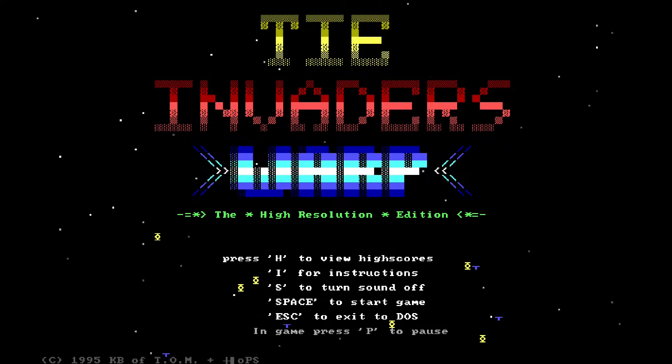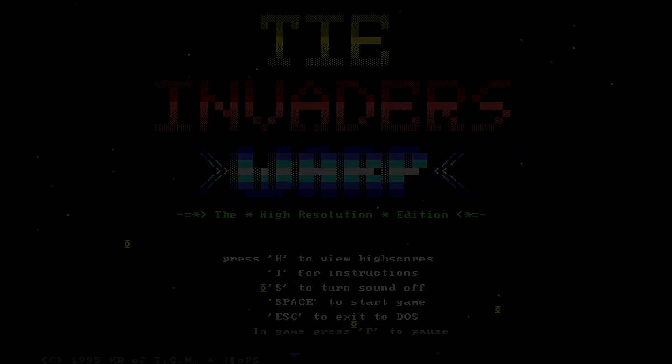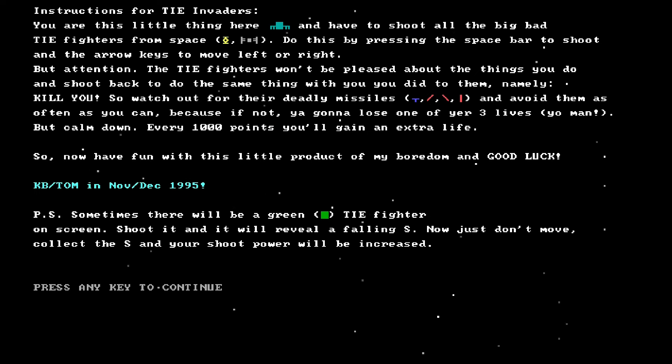Hit I for instructions. This looks like it's in text mode. And we've got a lovely little theme. Instructions for TIE Invaders: you're this little thing here and have to shoot all the big bad TIE Fighters from space, which are those things. Do this by pressing the space bar and the arrow keys to move left or right. The TIE Fighters won't be pleased about the things you do and shoot back to do the same thing with you — namely, kill you!